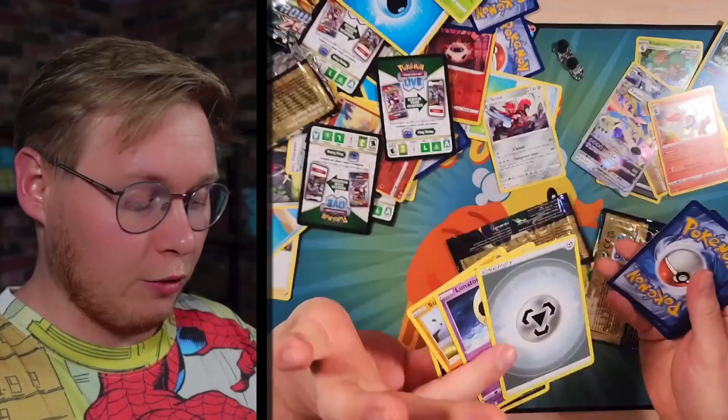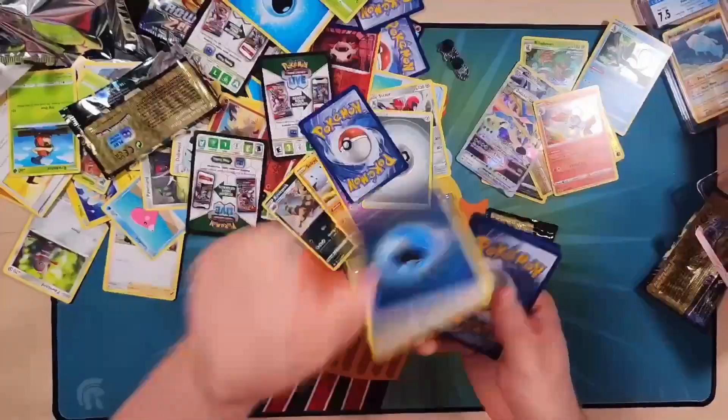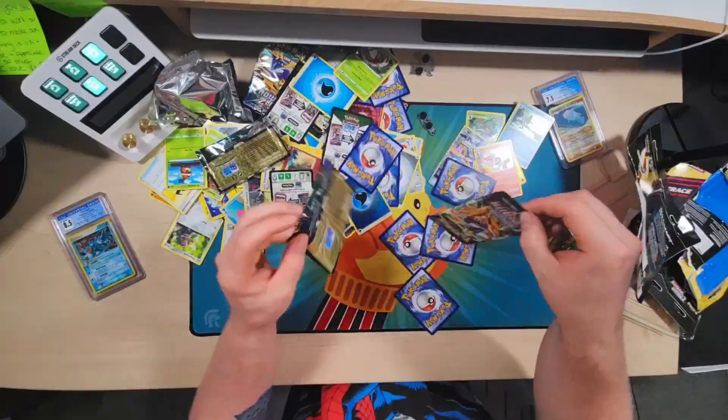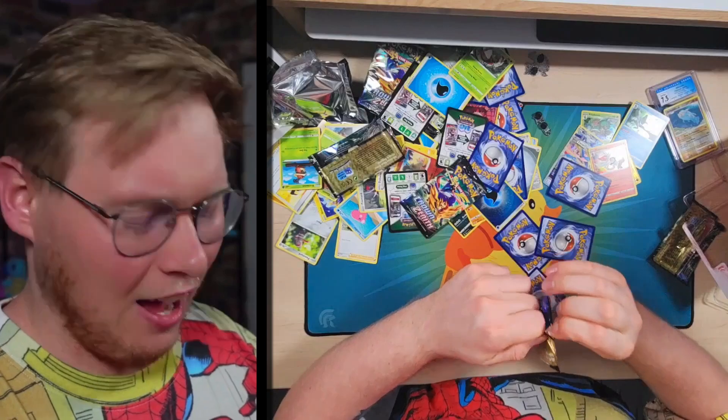This one we're doing the fan, so nothing there. And we got a Nessa rare. Ooh, a reverse energy — that's such a weird slot to have the energy though. Two packs left. Take us to the promised land, please. I would love you forever if that could happen.